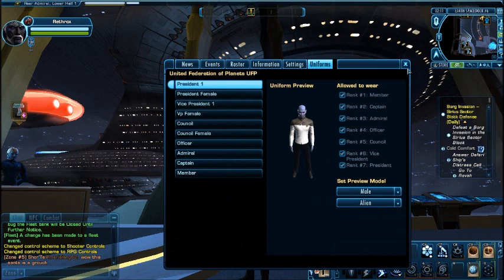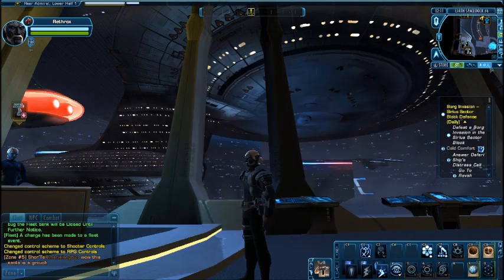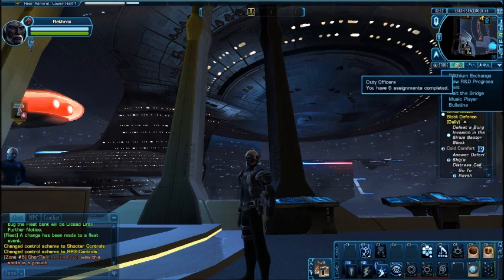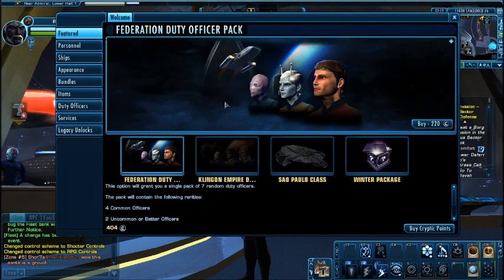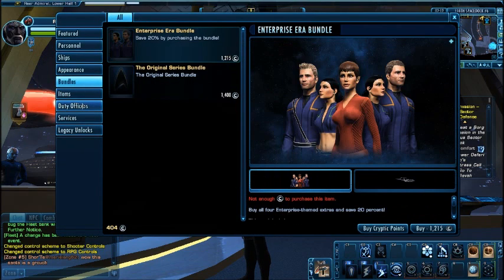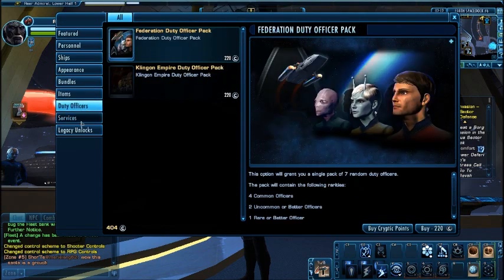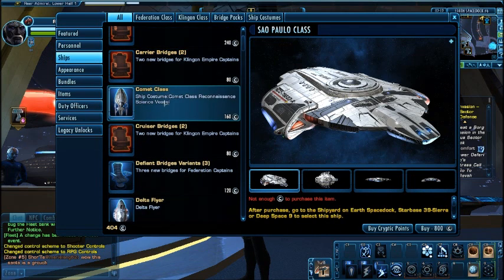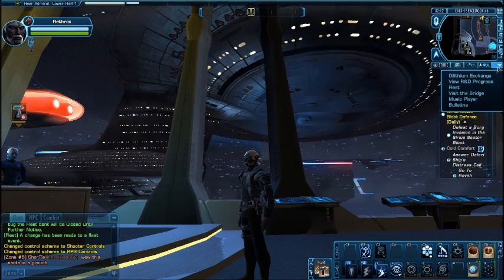As you can see here, there's a fleet system, which is basically a guild system. It's pretty decent — they've got fleet uniforms and stuff, so that's pretty solid. The C-Store has tons of stuff to buy, and like I said, if you play the game long enough you'll be able to purchase anything in there by stacking the Dilithium and buying Cryptic Points.